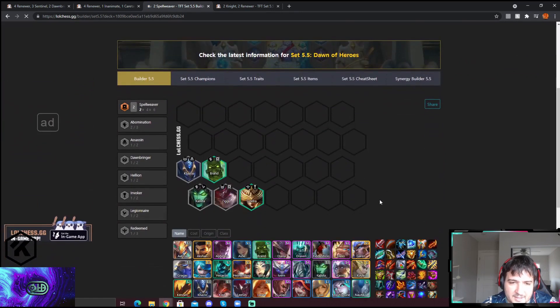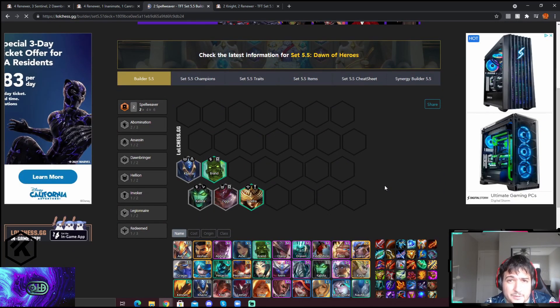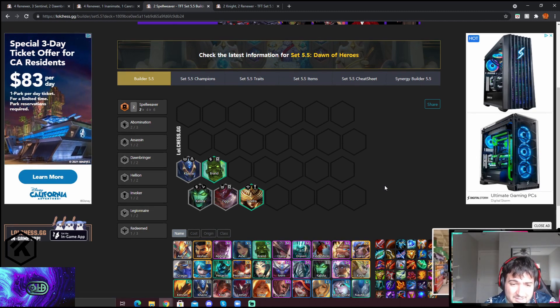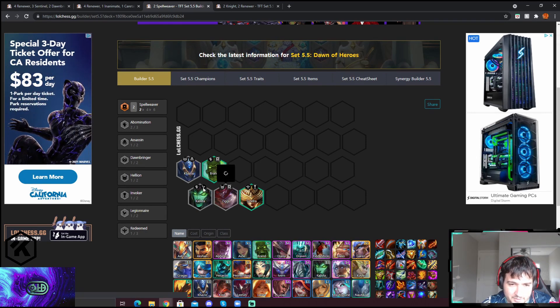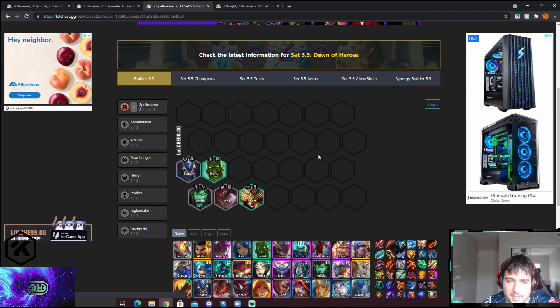In terms of item order, you're supposed to get Soraka pretty early if you're force-playing this comp. I've included one and two costs as basically a Soraka waiting room. Those are the best mana and AP items at one and two costs. Transition those into Dawnbringers, then Abomination, Aliens, or Redeemed — whichever one you hit.